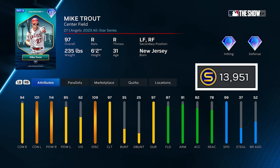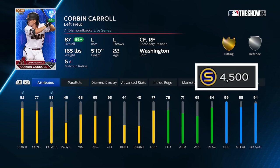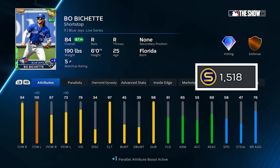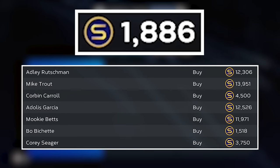I'm about to make my most expensive pick — I'm gonna grab 97 Mike Trout for just under 14k. I haven't used this 97 Trout yet, so this is the perfect excuse. I only have three spots left and I've got to get some budget picks. For that last outfield spot, I'm gonna grab Live Series Corbin Carroll for 4,500. I'm gonna put Live Series Corey Seager at shortstop for 3,750, and he's playing up on the day. And the final player on the team will be Live Series Bo Bichette for a little over 1,500, meaning I have officially completed this entire offense with just under 2,000 stubs to spare.